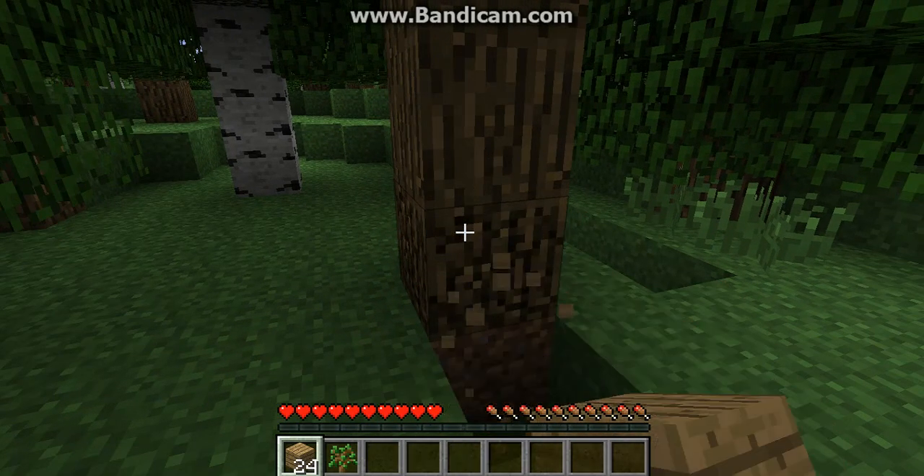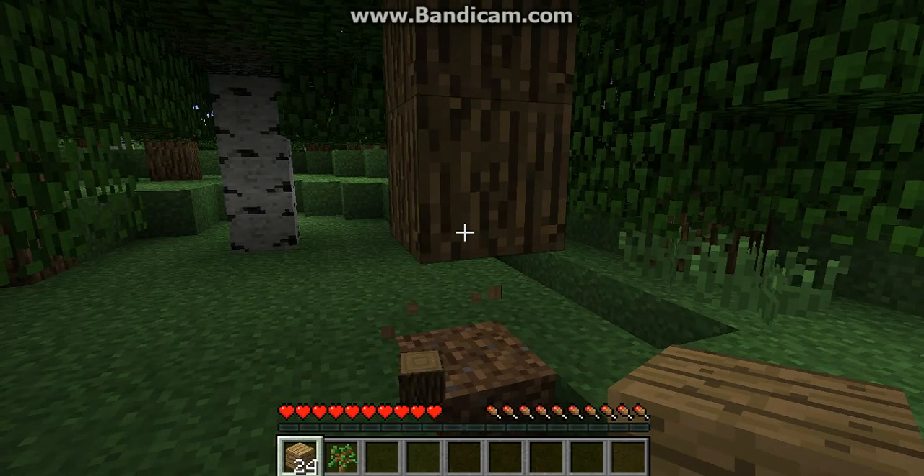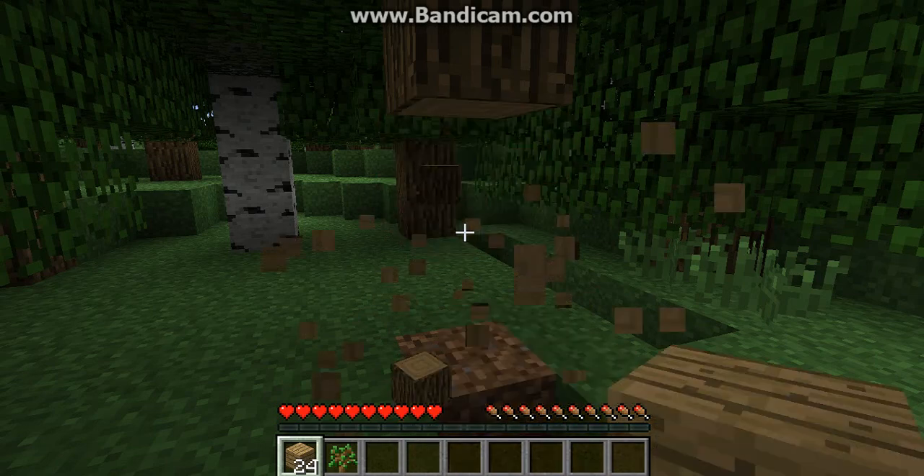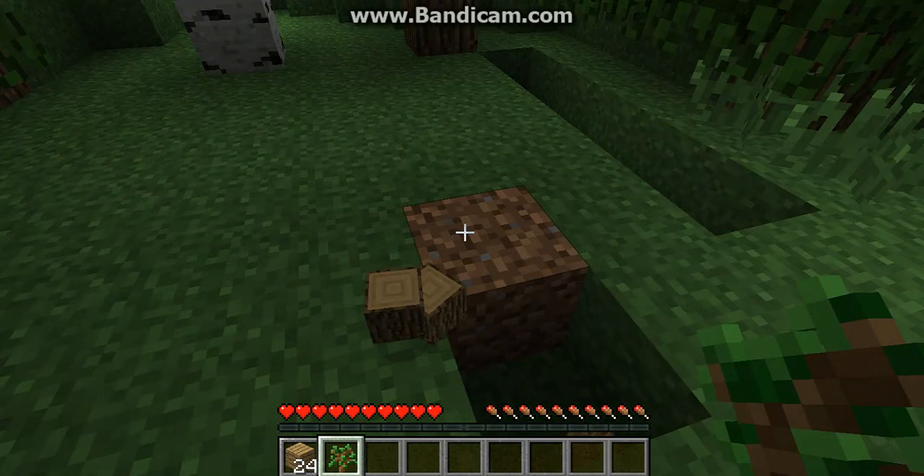You press the buttons on top of the keyboard to select items, like the sapling. I just press 2 and it goes to the sapling. You can see it in my right hand all the way to the bottom right of the screen.